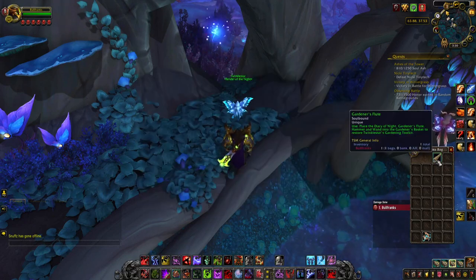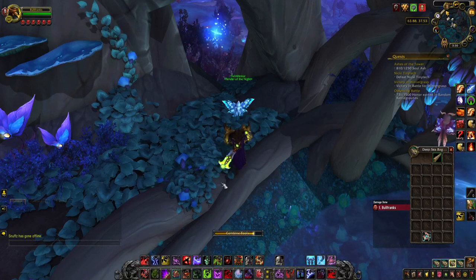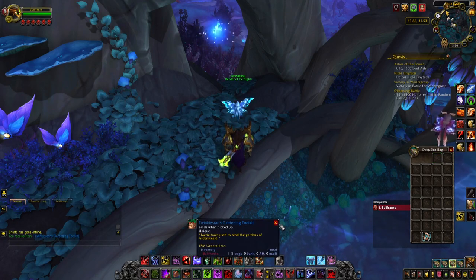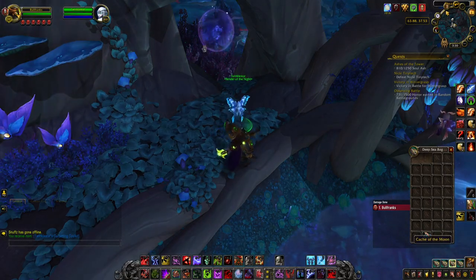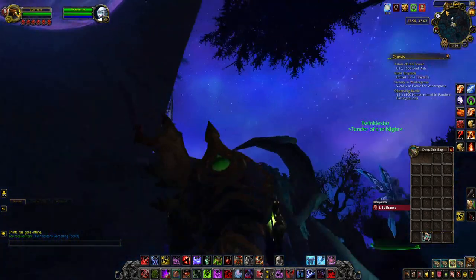You're going to have to click on any of the items that you collected and it's going to combine all the tools together and give you a completely new item — Twinkle Stars gardening tool kit. Twinkle Star is right here, and we're going to talk to her and say 'I found your gardening tools.' She's going to be super happy and give you this little buff that's going to say Moonsight.